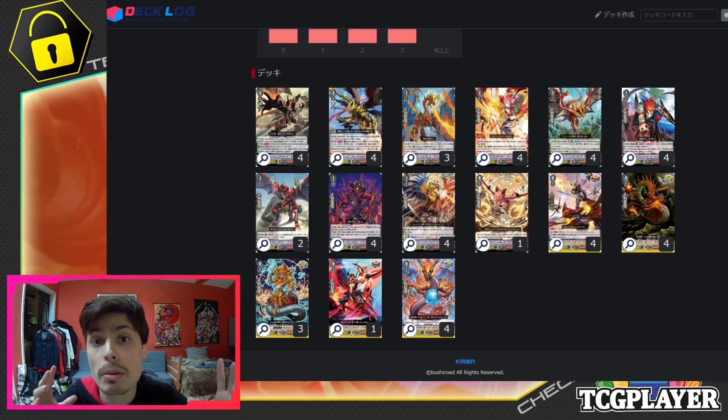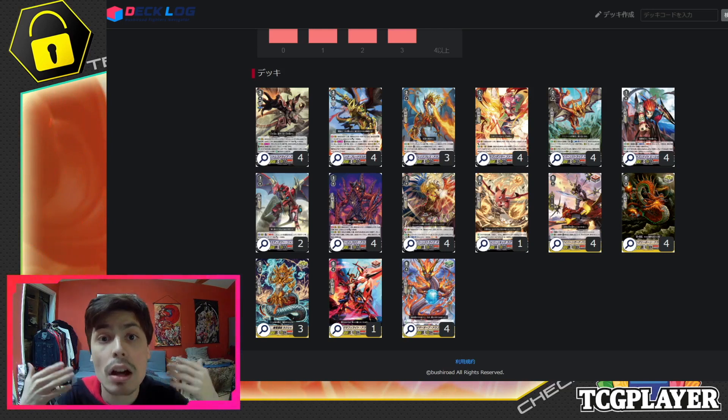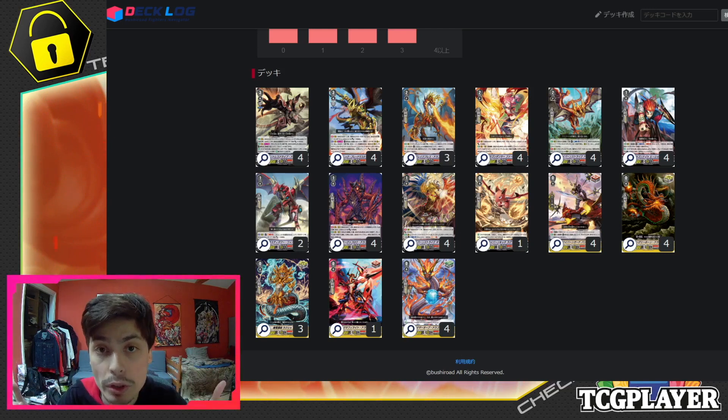Combining this with something like the Blade Master token, you can do multiple types of attacks, a lot of types of re-standing, and a lot of power-ups. Dauntless Drive Dragon's effect when it comes to the plus 10,000 power doesn't specifically state that it needs to come from his drive check. Meaning, if you drive check with your token, you're going to see a lot of power plays there.